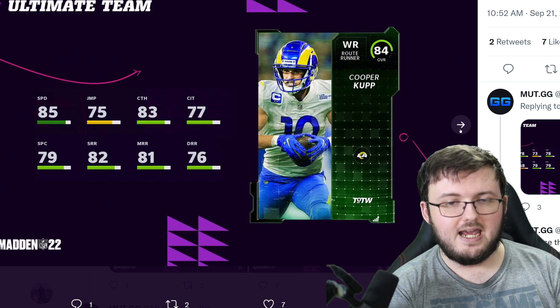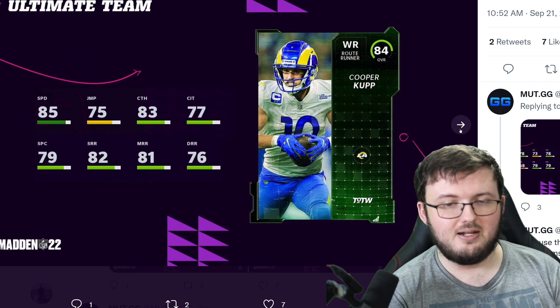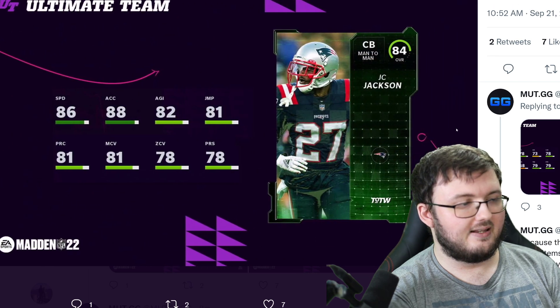We also have Cooper Kupp coming in at 85 speed, 75 jumping, 83 catching, 77 catching in traffic, 79 spec catch, 82 short route running, 81 medium route running, and 76 deep route running.